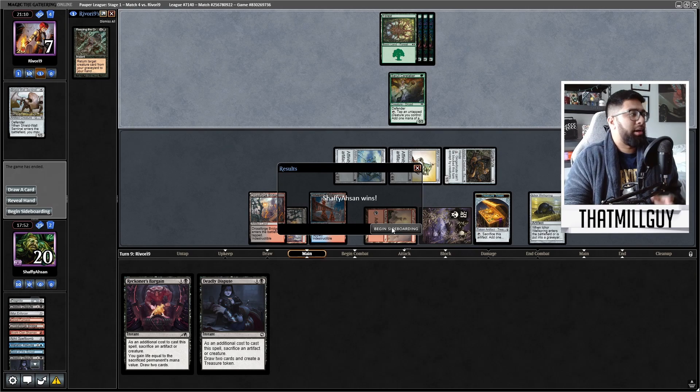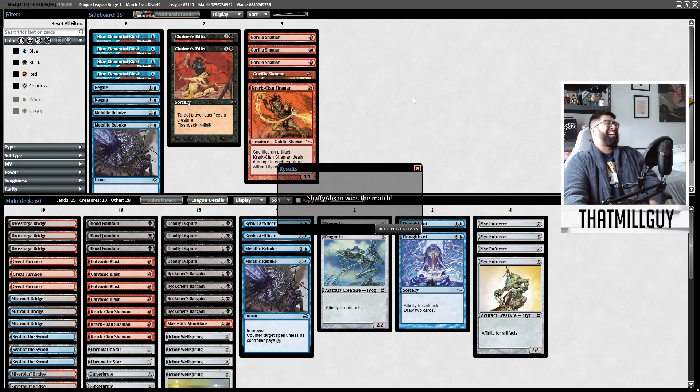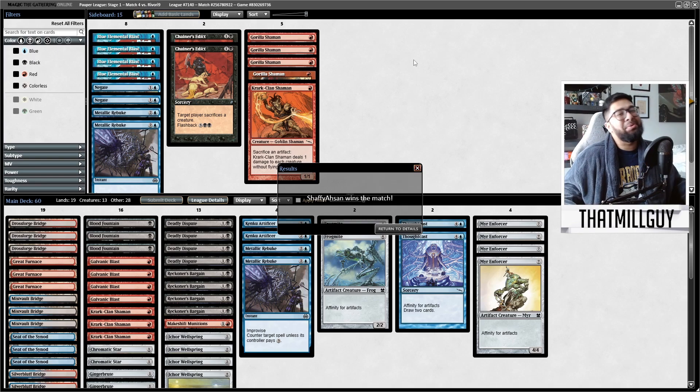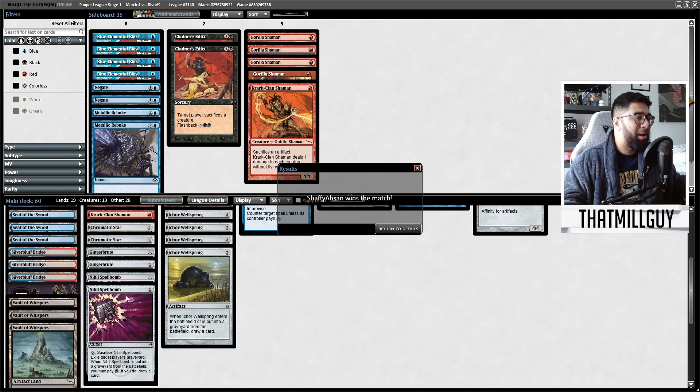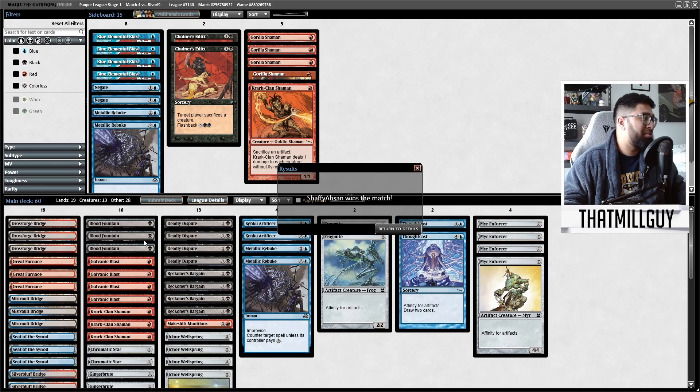We got there. It seems like our opponent got off to a good start... and they just — okay, sometimes this is just what affinity is. I feel like they were playing Walls, and they just weren't able to find the cards that they needed. I had a main board Nihil Spellbomb — maybe that's what it was. They had some graveyard synergy; they were playing Reap the Graves, doing some sacrifice shenanigans. Sometimes you feel bad about playing affinity, but that's what it is. GGs.